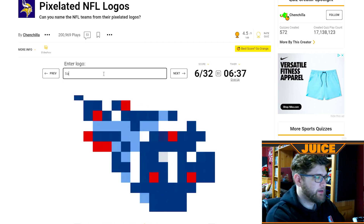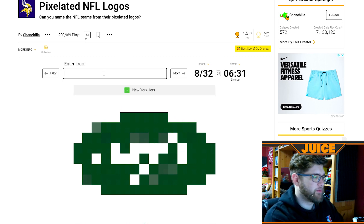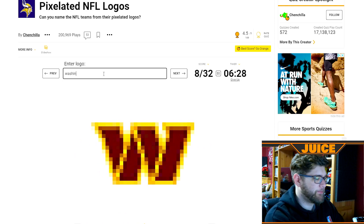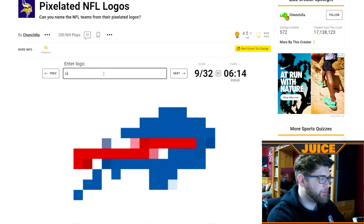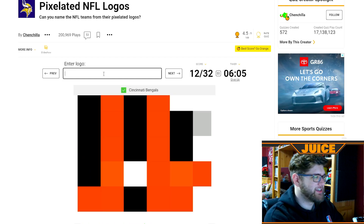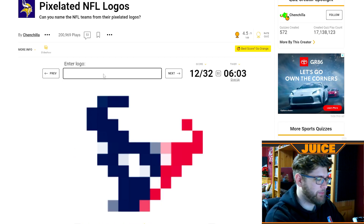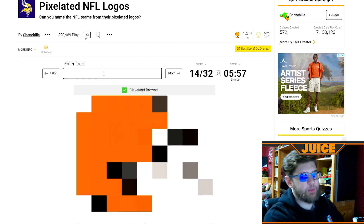That could be pretty tough if you didn't know NFL teams. That is the Titans. That is the Jets — just a green blob with a little white in there. That's an updated Washington logo — the Commanders, if I could spell. Oh my god, Washington — can I not spell? I thought I could just put Washington. Commanders. That is the Bills. Ravens. Bengals — just an orange and black blob. Texans. Then we've got the Browns which honestly looks better than their logo now.